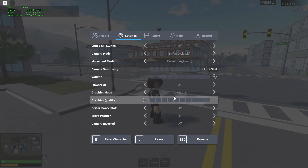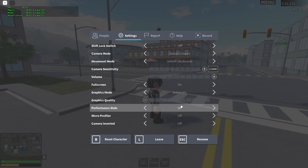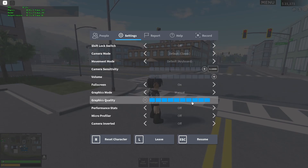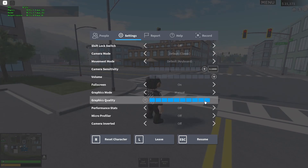Then if you go down, you can see Graphics Mode. If you set it to automatic, Roblox uses the information it knows about your computer and tries to make the best setting for you. But if you want full control of your FPS and graphics settings, set it to manual.